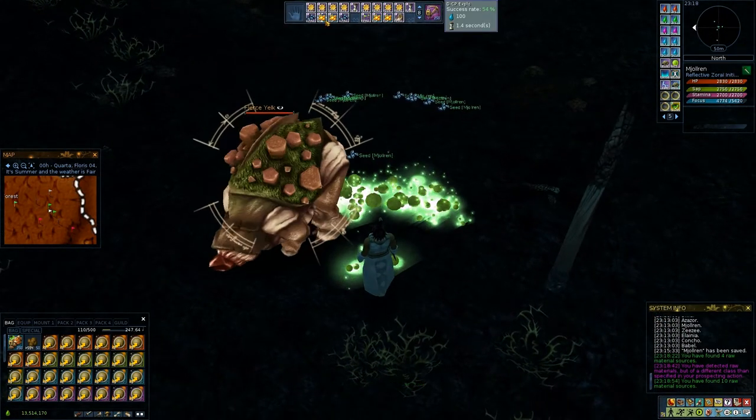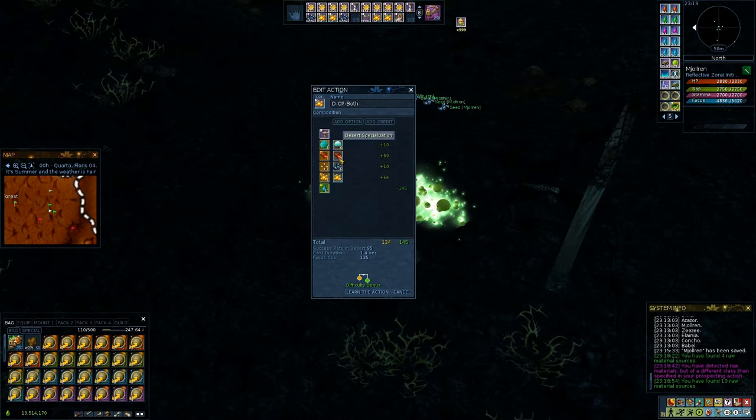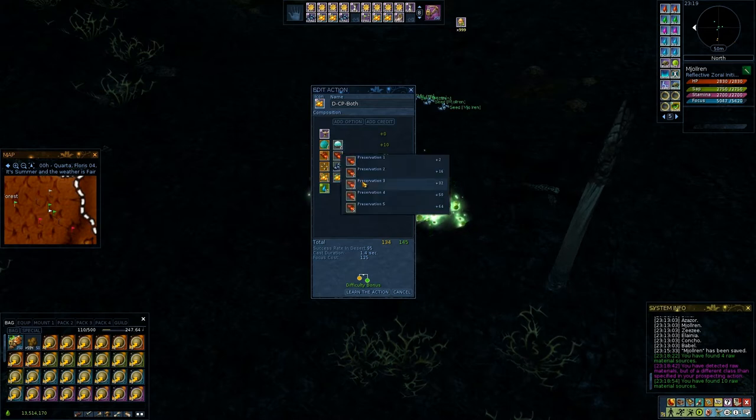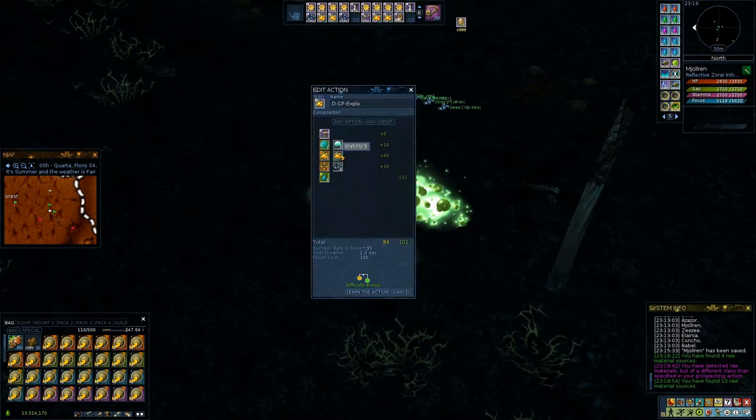My care planning actions are quite straightforward. This one has the terrain specialization, the material specialization, and is going to heal both node life and stability — the maximum that I have. For you it might be lower, but you still want an action that uses both of these at their maximum level, at the best level you currently have.